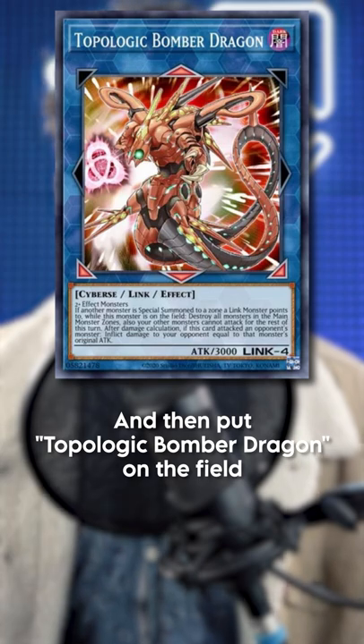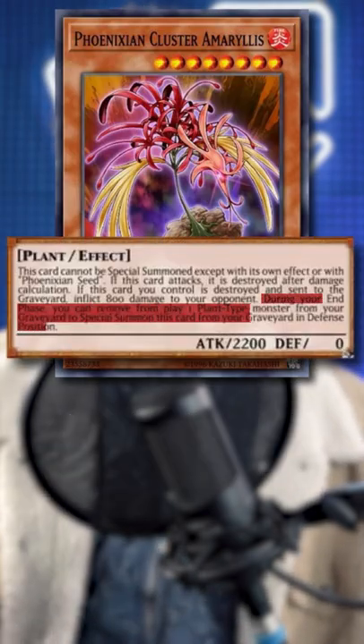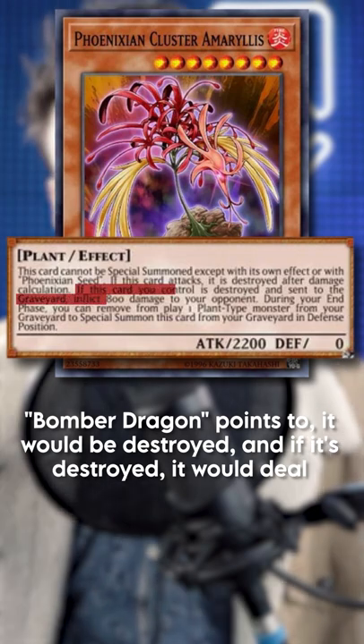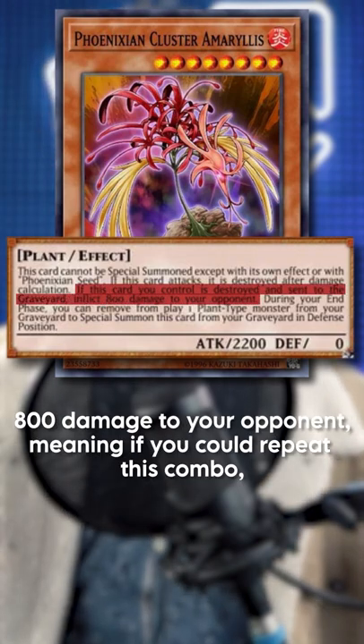Then you would put Topological Bomber Dragon on the field. What Nixian Cluster Amaryllis could do was banish a plant from the graveyard to reborn itself, and then if it was summoned to a zone that Bomber Dragon points to, it would be destroyed.